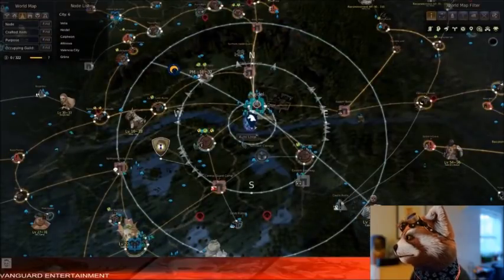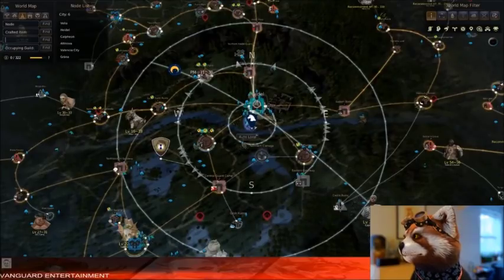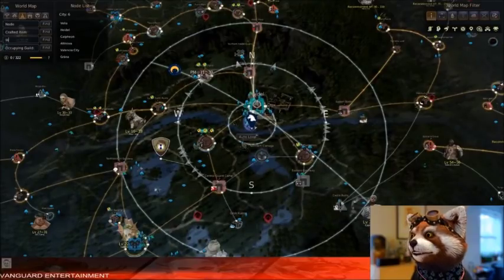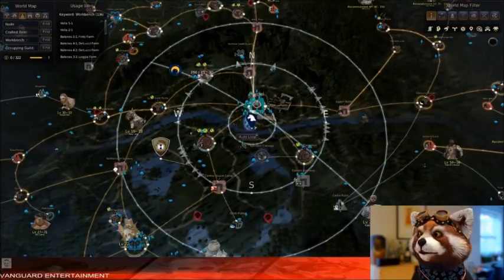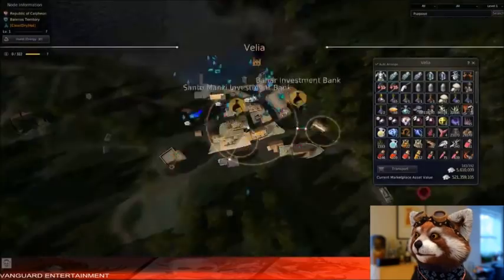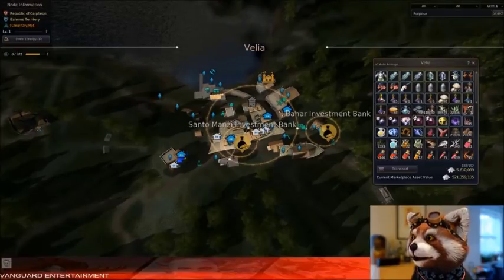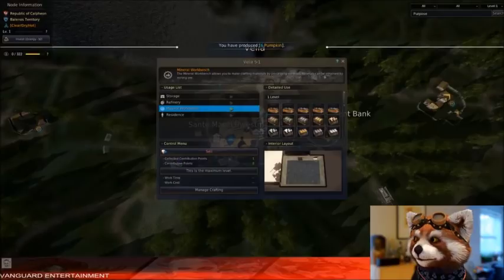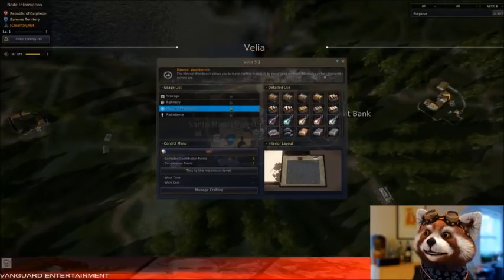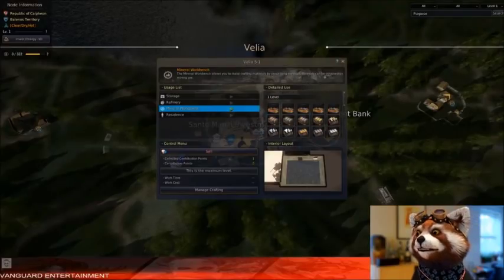First, take a look at the world map. In the top left, go to the second from the bottom line where it says 'purpose' and type in 'workbench.' You can do this anywhere. Press enter and it's going to give you a list of workbenches. What this is doing is showing you all the various houses in several locations — this was the first one on the list, Velia 5-1. These are showing you every single place that has the name workbench.